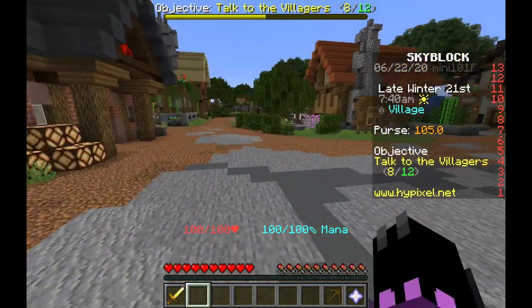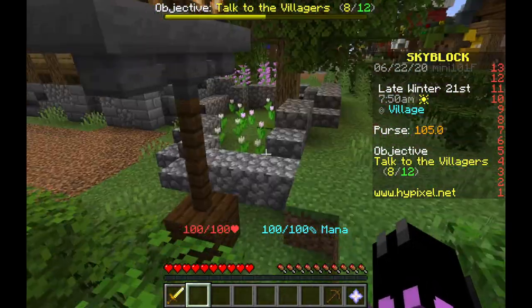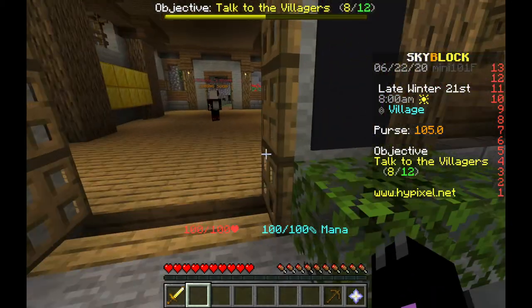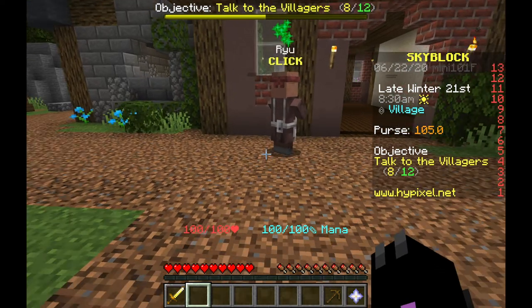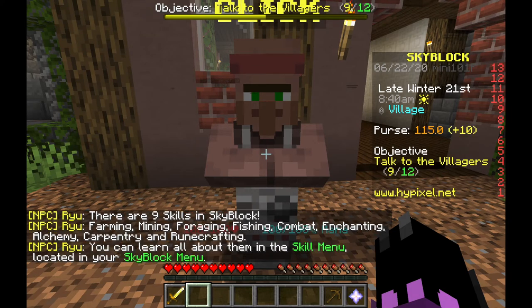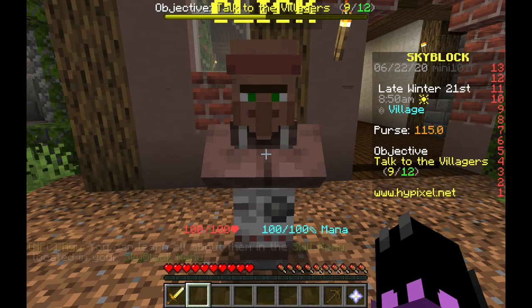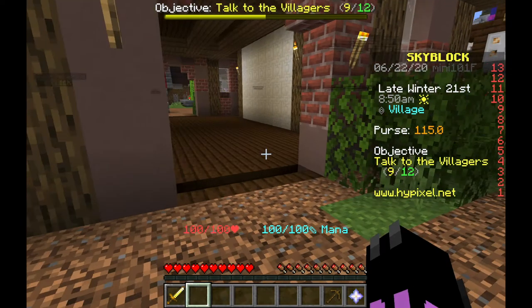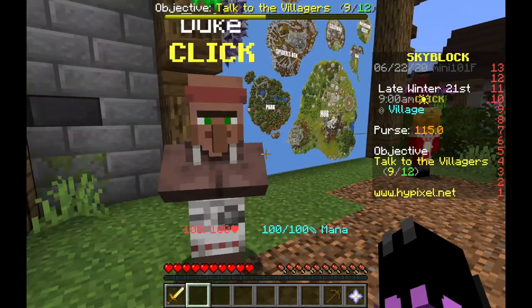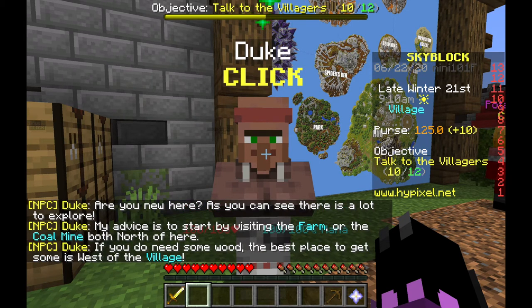Let's keep talking to villagers. I'm taking like 20 minutes to complete literally the easiest quest ever. Ryu says: 'There are nine skills in Skyblock: farming, mining, foraging, fishing, combat, enchanting, alchemy, carpentry, and runecrafting. You can learn all about them in the skill menu.' I literally just went over that - thanks for nothing, Ryu! Duke says: 'Are you new here? My advice is to start by visiting the farm or the coal mine, both north of here. If you need wood, the best place is west of the village.'